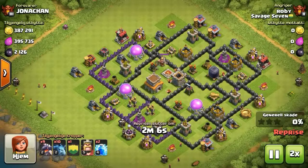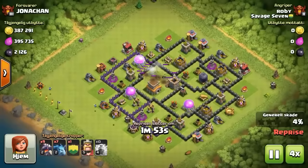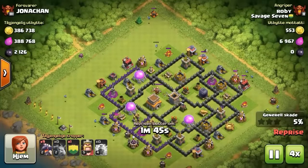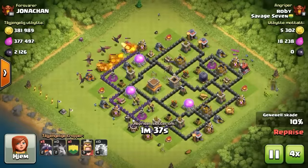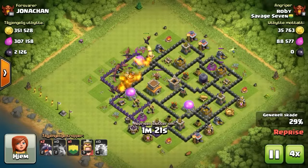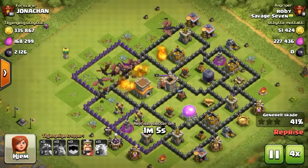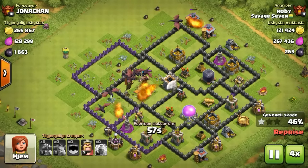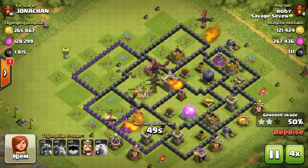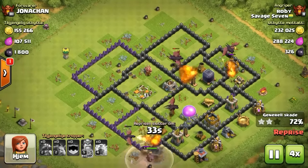Next up we got Robbie with a lightning strike, lightning strike. He'll throw those minions around to clean up the corners, then send his dragons all in on that town hall. The back two air defenses are under upgrade, so it shouldn't be too hard. The main concern is grabbing that town hall.